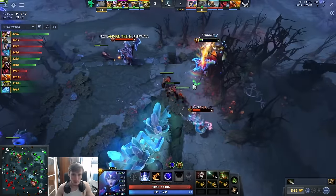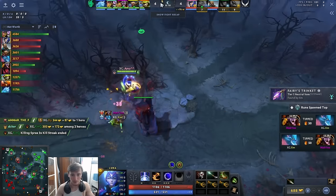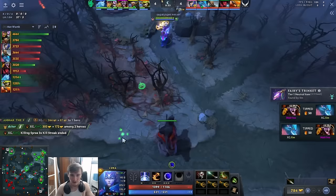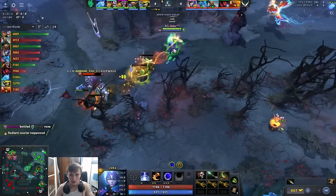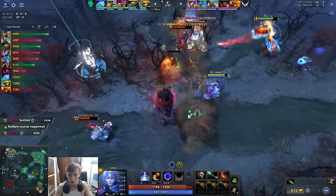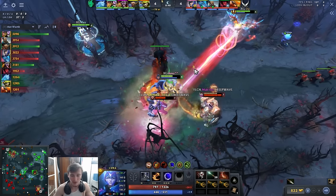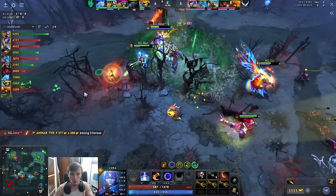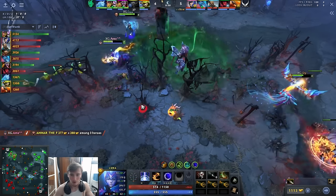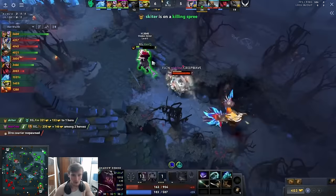He takes Seeds of Serenity, which is a bit odd since he already has Mask of Madness for lifesteal, but it's the right call. If you're staying in the lane without an HP item, there's a real chance you get bursted from full — Luna is squishy and dies to magic damage. With Seeds of Serenity he can afford to play the lane. A lot of carry players just take Spark of Courage for the damage and farm faster, but then they die to a three-man gank. With seeds, he survives, they kill the Centaur, and he gets to continue farming his area.